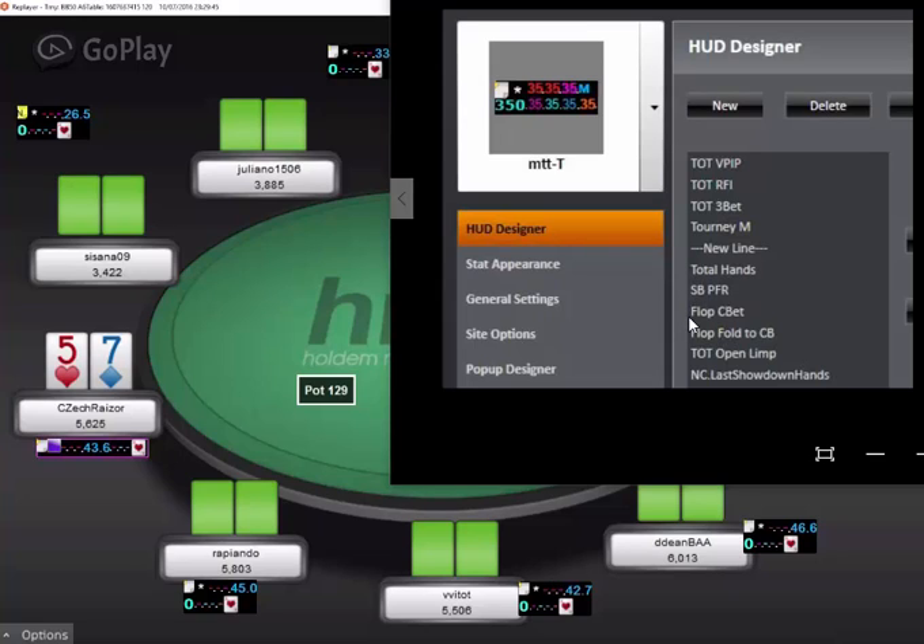Imagine you see a Small Blind Preflop Raise of 30%. You know they're raising 30% of the time, but that doesn't really tell you what 30% of hands they're raising. It could be very linear or it could be very polar. Maybe they're raising only the best hands and then also some of the worst hands.